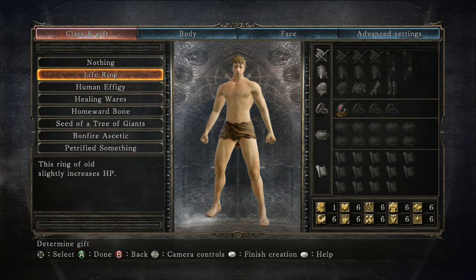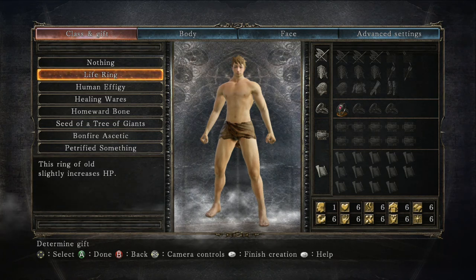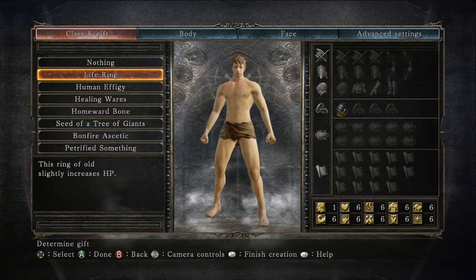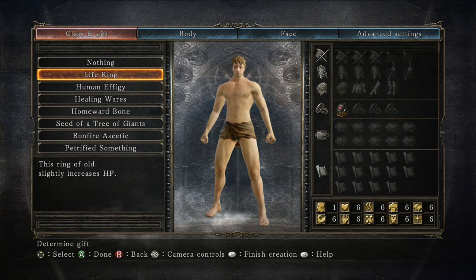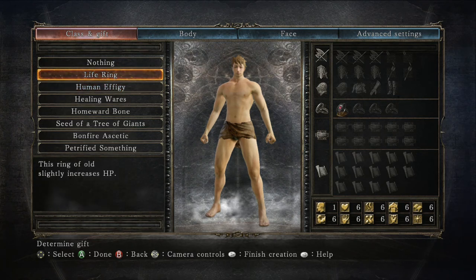Next up we have the Life Ring — a ring of old that slightly increases your maximum HP. I would not recommend choosing this because you can actually get it very early in the game. I'd only suggest it if you start as the Swordsman or Deprived and have very, very low health — otherwise skip it.